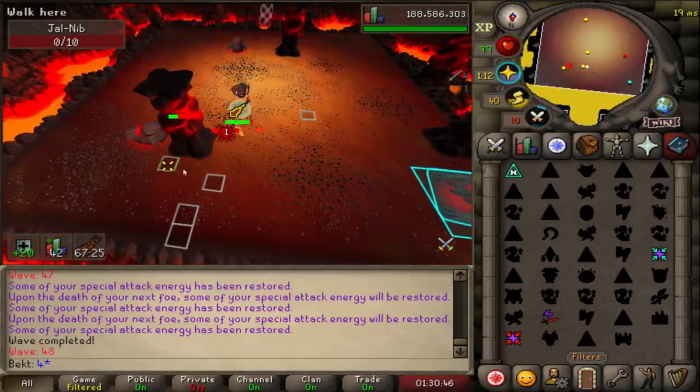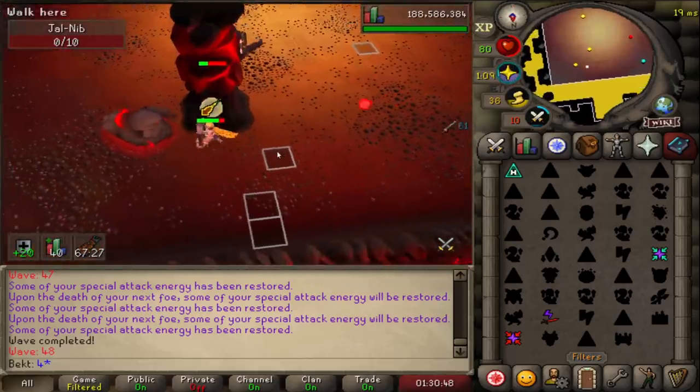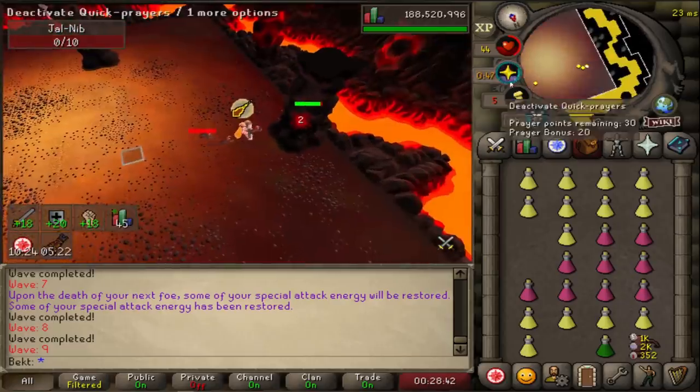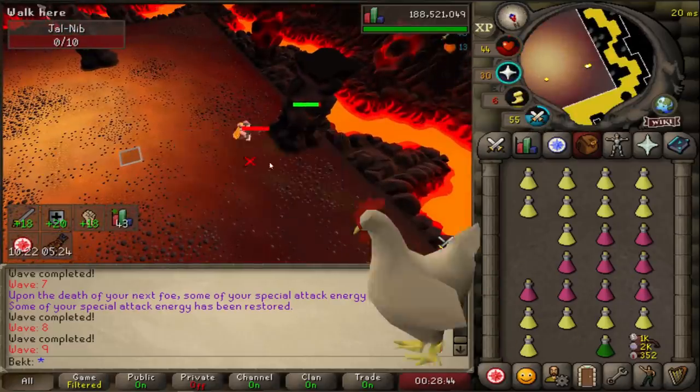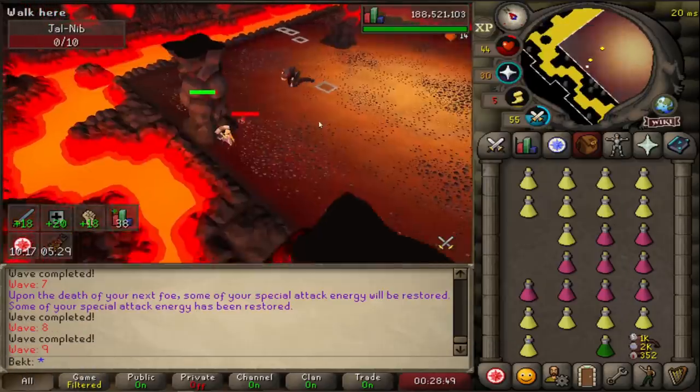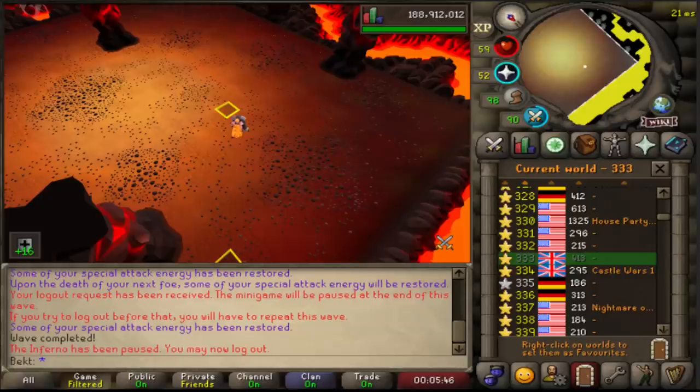The current value calculation is wrong, the 5% is wrong, and the requirement to actually hit is wrong - you can hit zeros and it still drains. At the minute, five bulwarks could pop off two specs on any monster in the game and lower all their offensive stats down to level one. You can turn any monster in the game into a literal chicken with five people using bulwarks - that is just crazy.